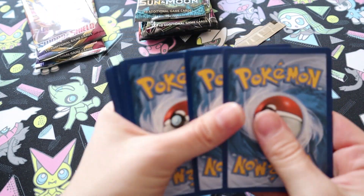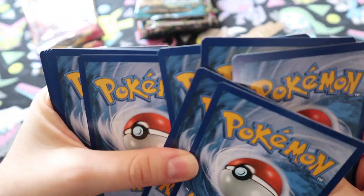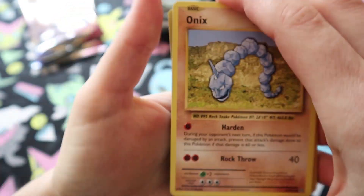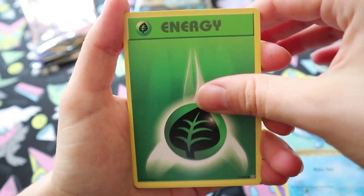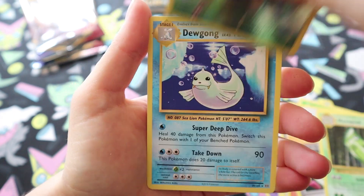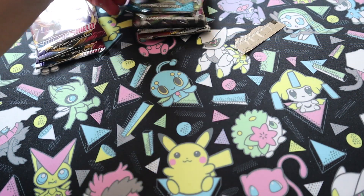Someone's decided to do their leaf blowing as I'm recording, so hopefully you can't hear that, but everyone's stuck at home right now. Starting off with Onyx, Nidoran, Poliwag, Energy, Rattata, Magma, Venusaur Spirit Link, Metapod, a Reverse Caterpie and a Gogoat.